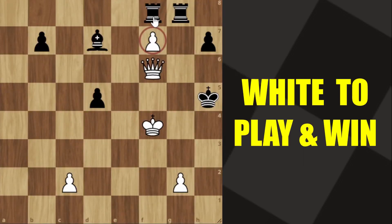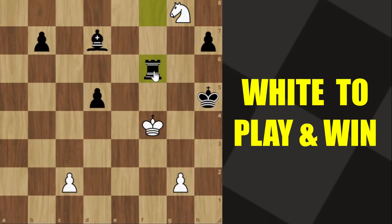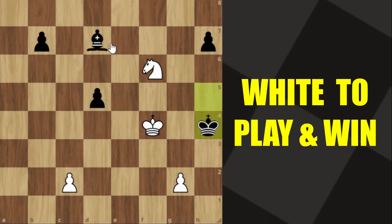White's pawn is near promotion but is pinned by black's rook. Can you find a solution to this problem? White does not need to worry about the pin and can play f-pawn promotes to knight. After black takes our queen, we can deliver a fork on the king and the bishop, and will be a knight up.